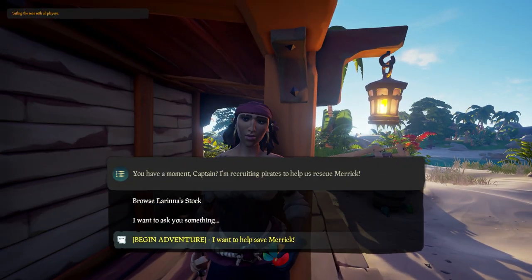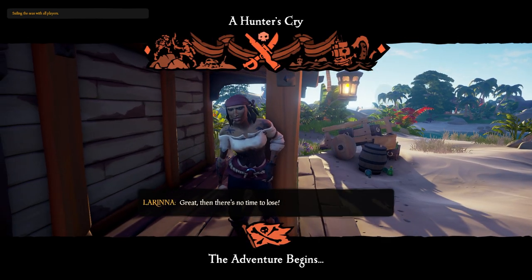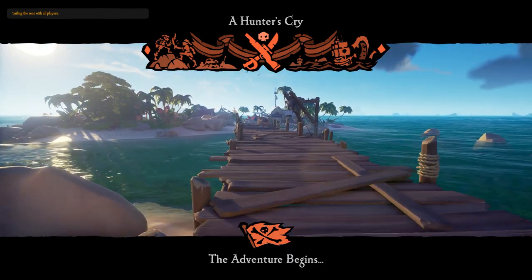To start your adventure, head to Lerina who is located at every outpost tavern. Talk to her and select 'Begin Adventure.' Lerina will then tell you to visit the Pirate Lord at the docks.